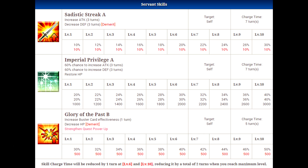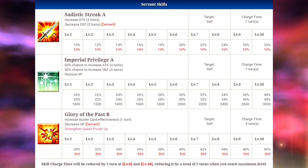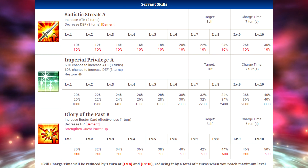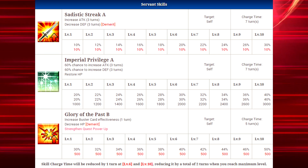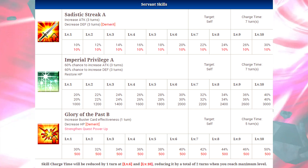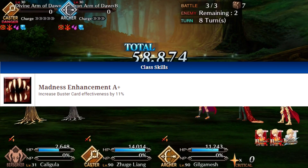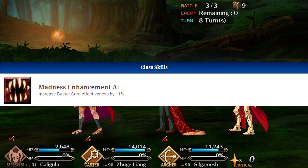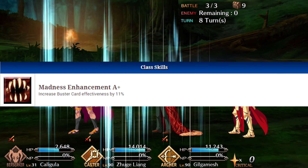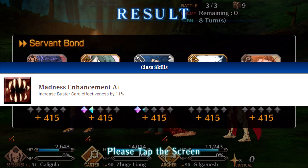Especially if you're not grailing out the character, which you probably won't. The Buster card effectiveness increase is really nice though — it can go up to 50% at level 10. Combo that with his other skills, and then the passive: his class skill is Madness Enhancement A+, which will increase Buster card effectiveness by 11%. Potentially add a craft essence on top of that and he's going to be hitting pretty hard. That's definitely where this guy's main use comes into play.